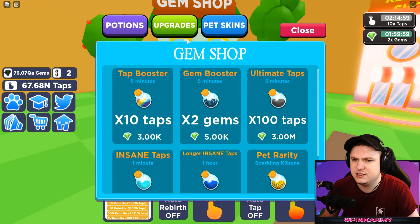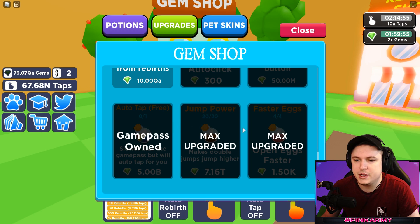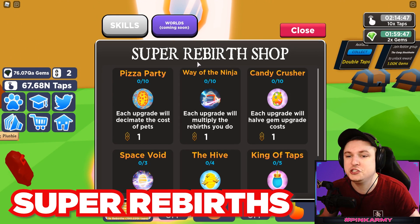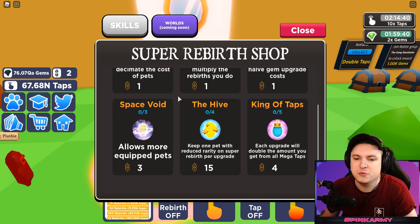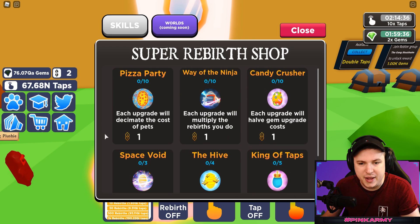The gem shop doesn't have much new stuff, but we do get auto tap which is really nice - you don't have to have the game pass anymore. Now there are super rebirths, and these are super cool because with enough super rebirth tokens you can buy some great stuff. There's pizza party, where each upgrade will decimate the cost of pets, making egg opening easier and cheaper.